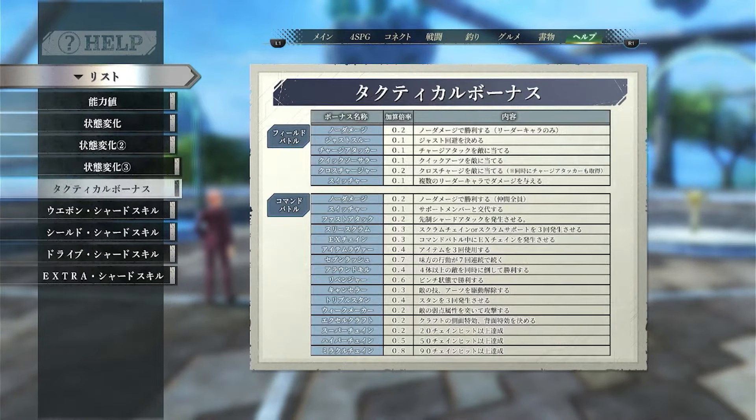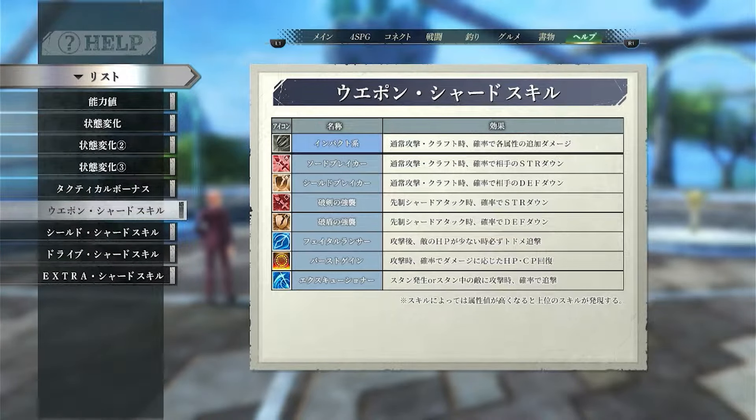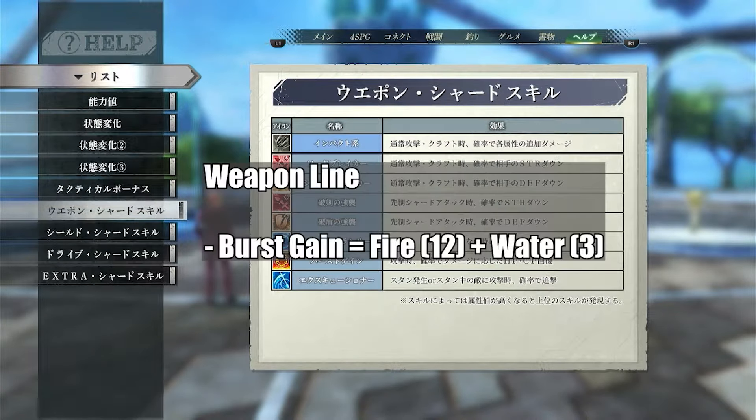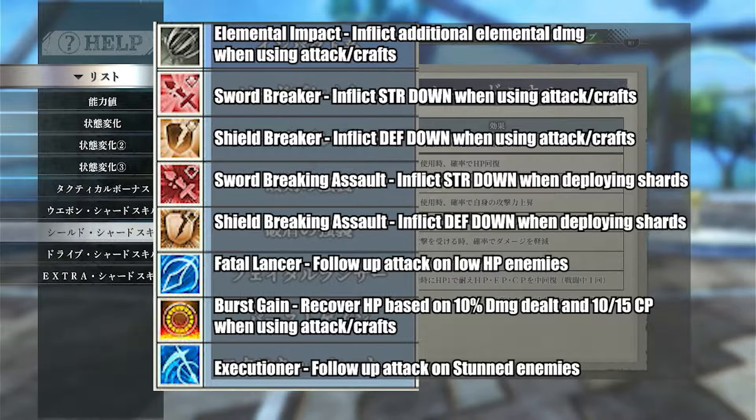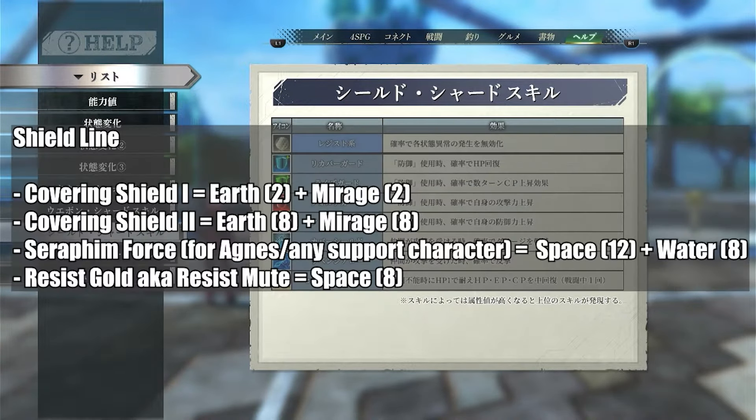Let's talk about shard scale. In Kuro no Kiseki, they are more or less the same meta ones you should aim for. I'll list down the elemental value required for the desired shard scale. For the weapon line, I only want Burst Gain — I don't care about Fatal Answer or Executioner because I don't think it's possible to build everything. So the way I play is I aim for one or two shard scales and consider the others as bonus.